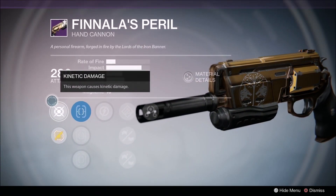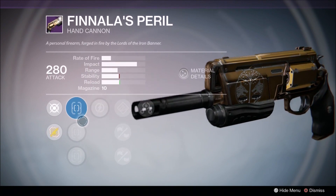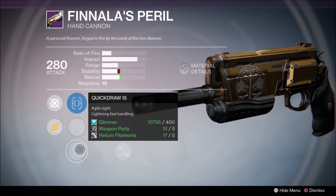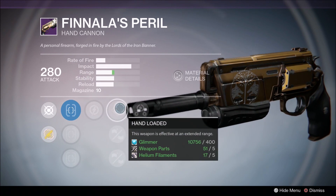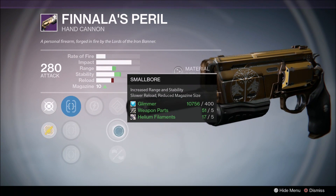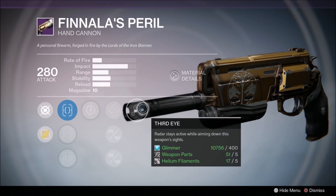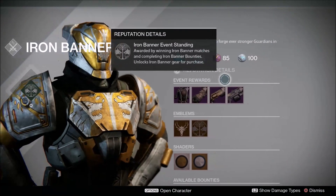Now we've got Finnala's Peril — very similar to Timna's Lash from last year, especially with the look of it. We've got Steady Hand for stable sight, Optimized Vex and recoil control, Fast Draw for lightweight design good for recoil control, and Agile Sight or Quick Draw for fast handling. Relentless Tracker grants enhanced motion tracker resolution for a short time. Hand Loaded makes the weapon effective at extended range. Small Bore increases range and stability with a reduced magazine size — that's probably the best perk to get. And Third Eye means your radar stays active when aiming down sights.